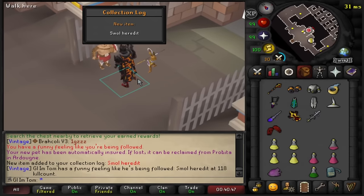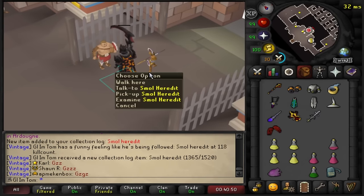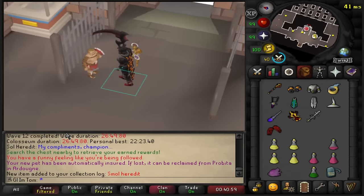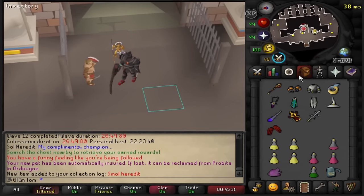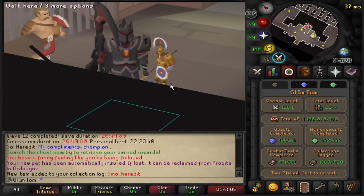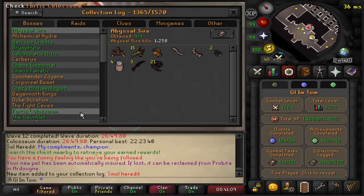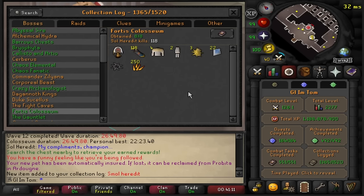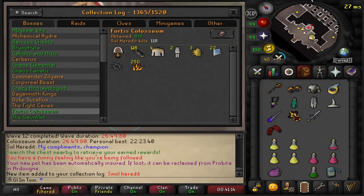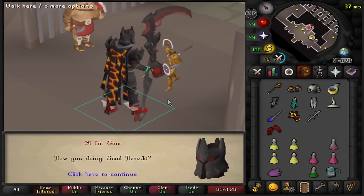We actually got it! Nice — I was starting to get sick of this place, but that is the small Fortis pet at 118 KC. Let's go! Let's check the log — there it is, Fortis Colosseum fully green logged, 118 KC. I think that is my 33rd pet as well. A lot of pets recently.